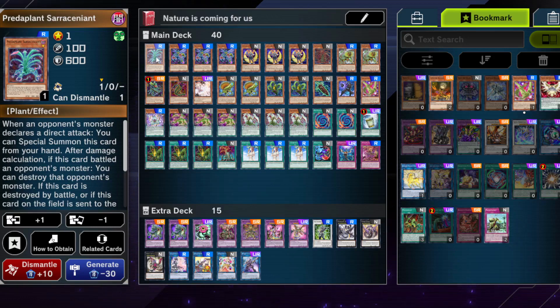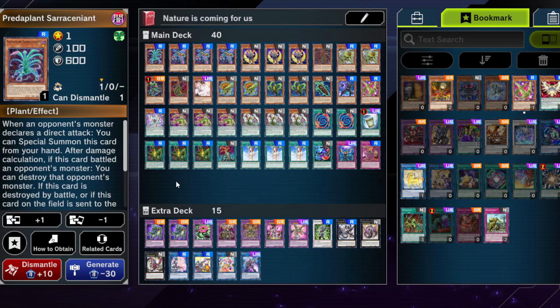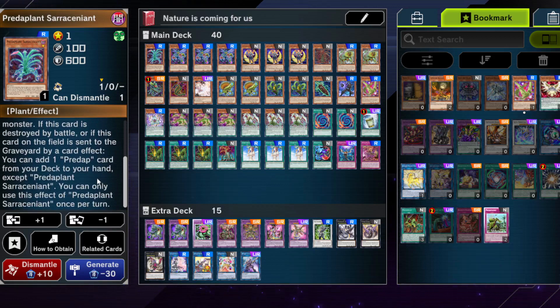We'll start with the one-of Predaplant at level 1 — I'm not going to pronounce any of their names because it's absolutely terrifying. This card can be quite nice; it can be searched, and especially going first it isn't terrible. If you activate Predaplanning and send this little guy to the graveyard, the effect triggers and you can add a card to your hand — technically you could add this one, and then if your opponent attacks directly they have to sacrifice a monster, unless they already have a negate on board, which usually they do. If this card gets destroyed, you can search a Predap card — not just a monster. I felt like a one-of inclusion won't hurt the deck. Technically you can also normal summon and crash into your opponent going second; it's not great but it's not terrible either.